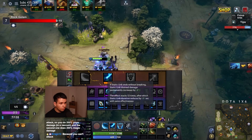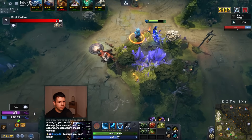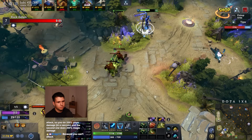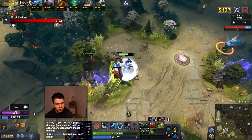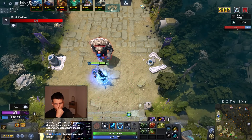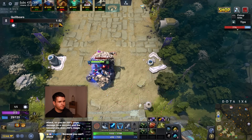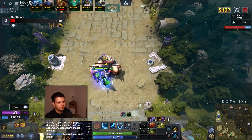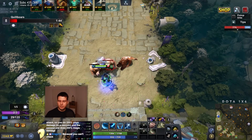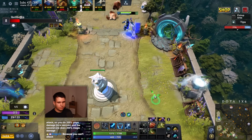Extra cast range on the Link and it slows, which is nice. Can we still go for the Bristle? I doubt that he'll let us. We'll get extra Armor. I've got to remember to use my Wraith Band — that's always something I forget about. I buy them for the stats because the stats are really good and really handy and just fantastic all around. And then I forget to cast them.